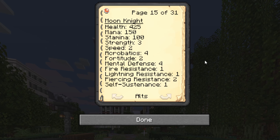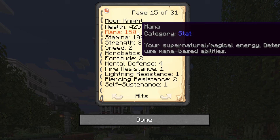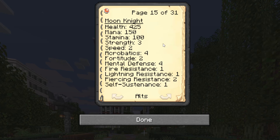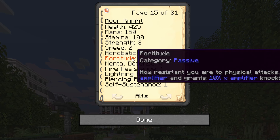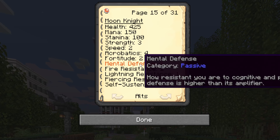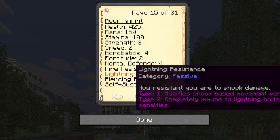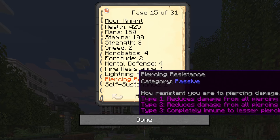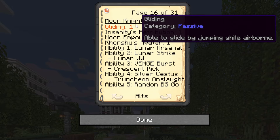Moon Knight is a beast with 425 health, 150 mana, 100 stamina, strength 3, speed 2, acrobatics 4, fortitude 2, mental defense 4, fire resistance 1, lightning resistance 1, piercing resistance 2, self-sustenance 1, and gliding 1.